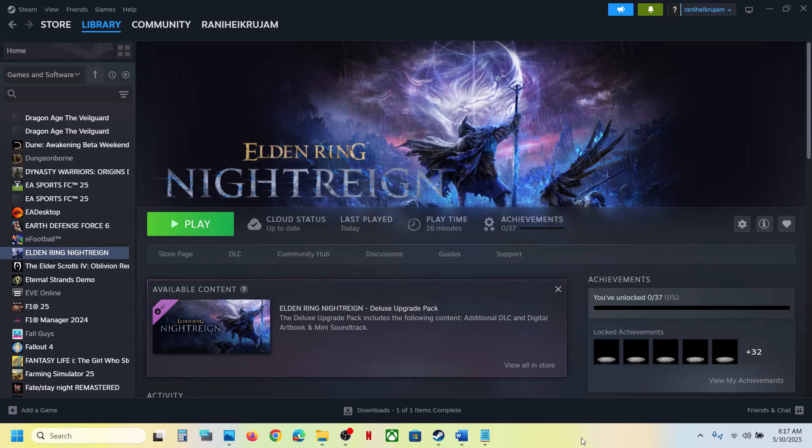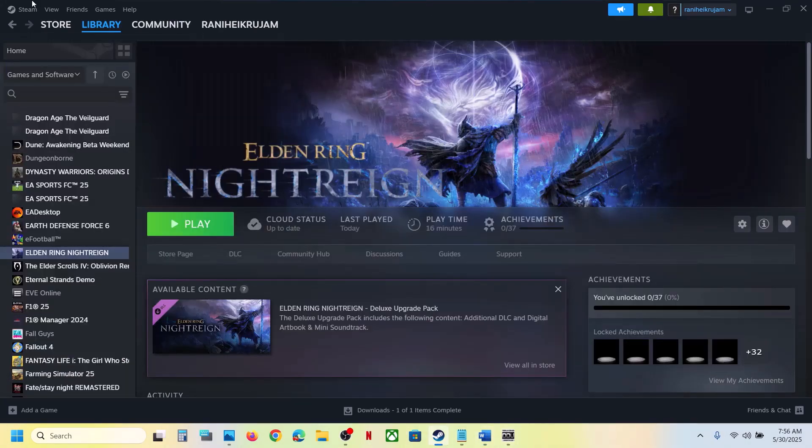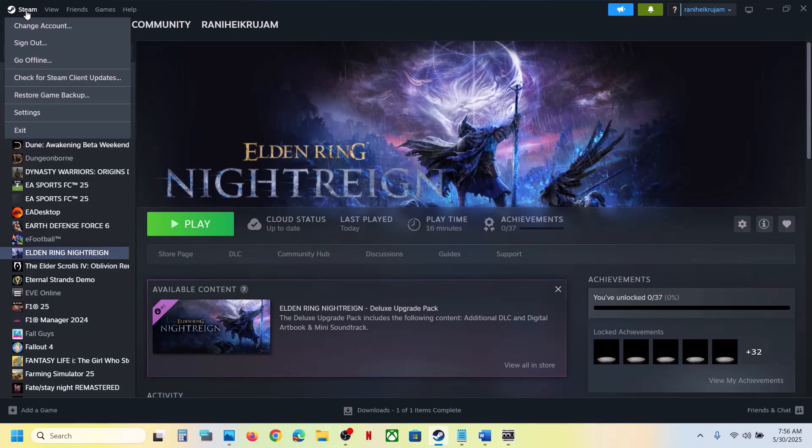Still not working? The first step is to restart Steam. Do not ignore this - go to Steam, click on Steam at the top left, and then click on Exit.